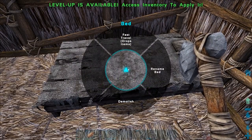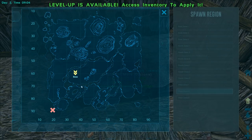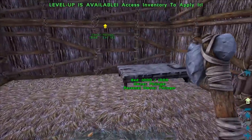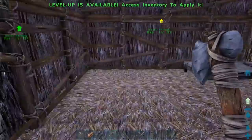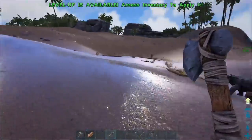So if we want to, we could fast travel. If we had another spot — this one here is from a different playthrough. This right here is where our bed is, the X, and this is the terminal we are currently using. If we had other beds built around the area, we could fast travel over there. But you need to drop your items — put your items in a storage box before you go, because it essentially kills you and respawns you over there. It'll drop all your gear on the floor unless you put it in a box first.